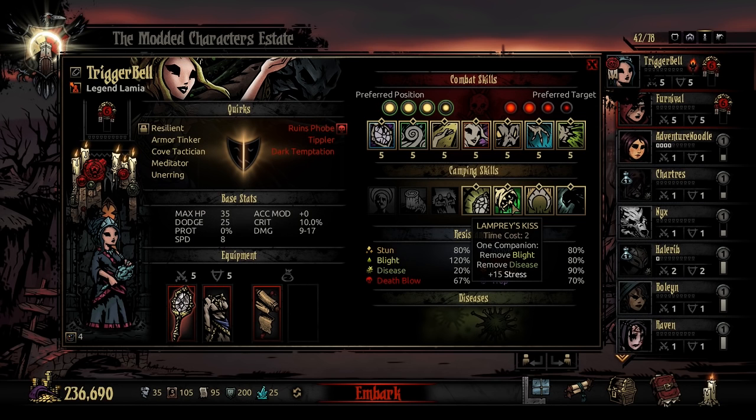The next ability is Lamprey's Kiss, essentially just her remove disease. It also comes with remove blight. It's only a time cost 2, so it's very cheap, but it also has the added cost of 15 stress to whomever you're using it on. It's important to note that she doesn't use it on herself, and she actually has a high vulnerability to disease — very low disease resistance but a very high blight resistance.